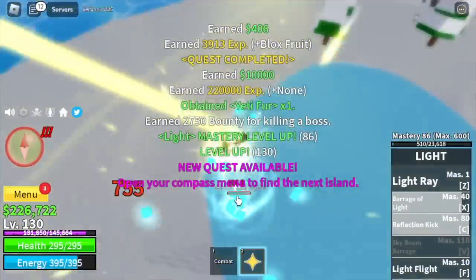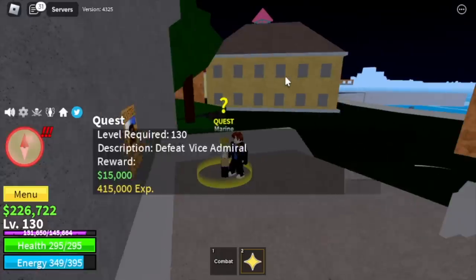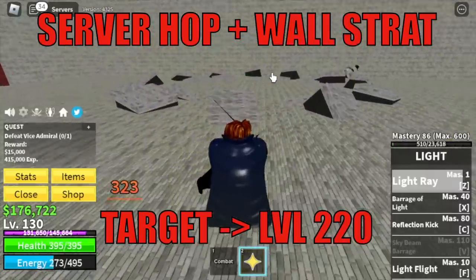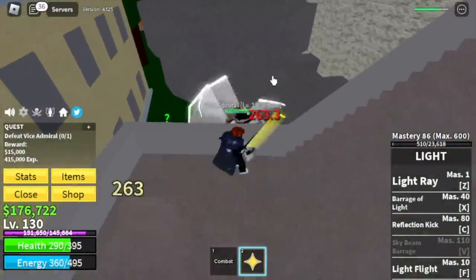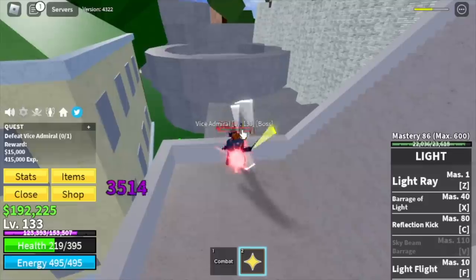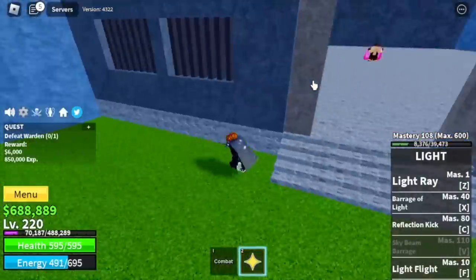Target level here is 130. After that, next island is the Marine Fortress. Don't forget to buy the Black Cape or the Dark Cape. Vice Admiral technique here: lure him, server hop, and wall strat. Our target is level 220. You will get hit once because of his long range. Jump here and left clicks — that's it, guys. You don't need to use your skills, just left clicks. Our target level here is level 220. After that, prison — same strategy. Lure the Warden, wall strat, left clicks to level 230.